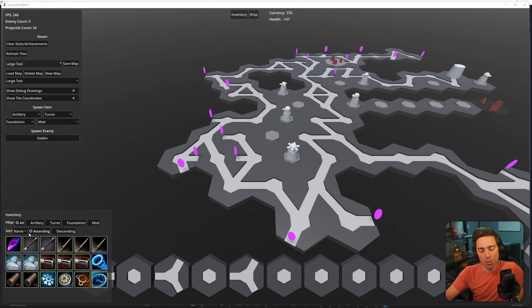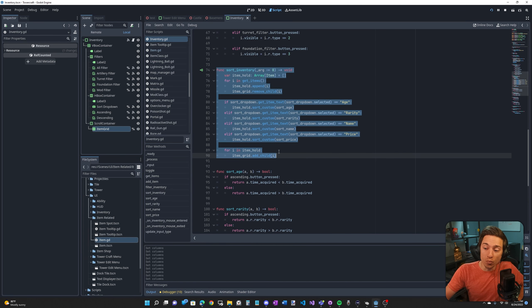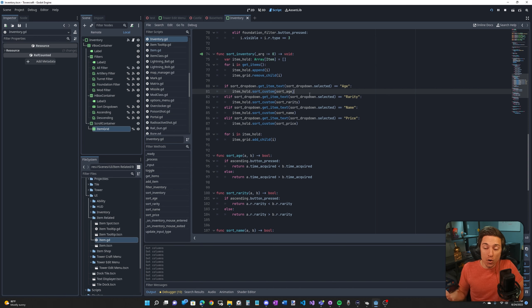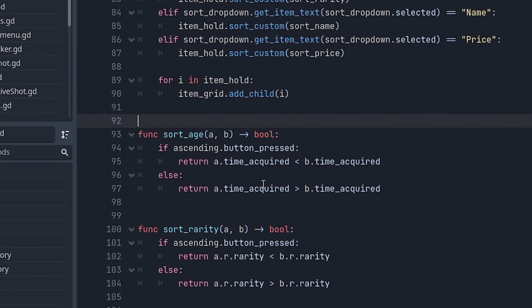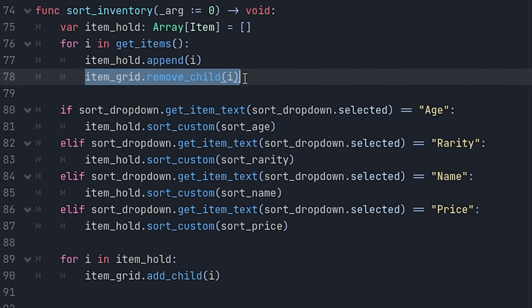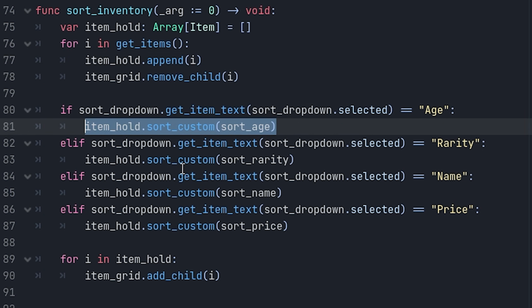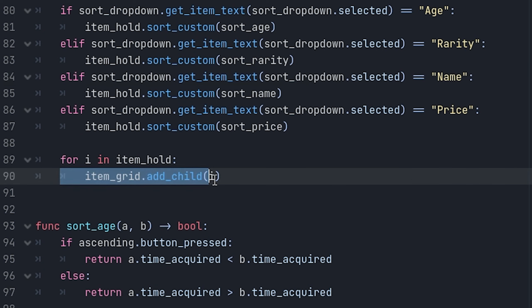Sorting was a bit trickier. With sorting, I had to basically take every item out of the list and then add it back in the correct order. What made this so much easier is that arrays in Godot have a function called sort_custom. Sort_custom takes in a function, and that function has to take two arguments and return a Boolean — it returns true if the first argument should appear ahead of the second, and false if the opposite. In our sort inventory function, we remove all items from the grid, add them to a temporary item hold array, sort that array depending on which sorting type we choose, and then add the items back to the item grid one by one.